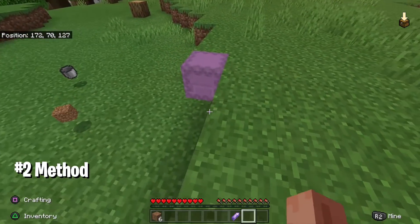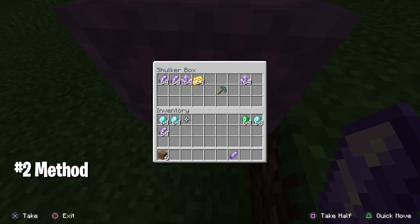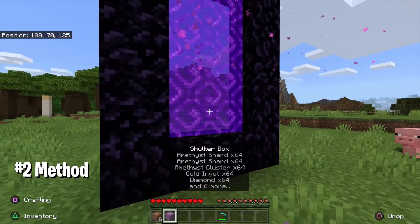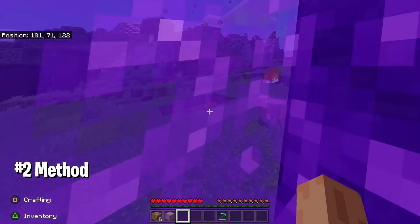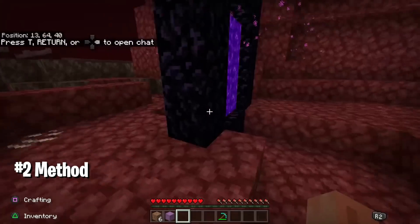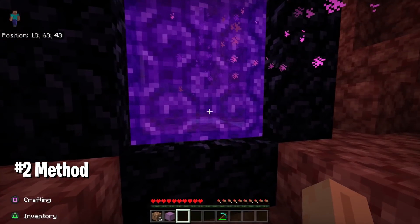For the second glitch, you need a shulker box and a nether portal. This one works 100% every single time — it's the most consistent duplication glitch in Minecraft right now. Fill your shulker box with the items you're trying to duplicate. Then enter the nether portal, but make sure you don't fall in lava in the Nether. Look around and make sure you are safe with nowhere to fall off and die.